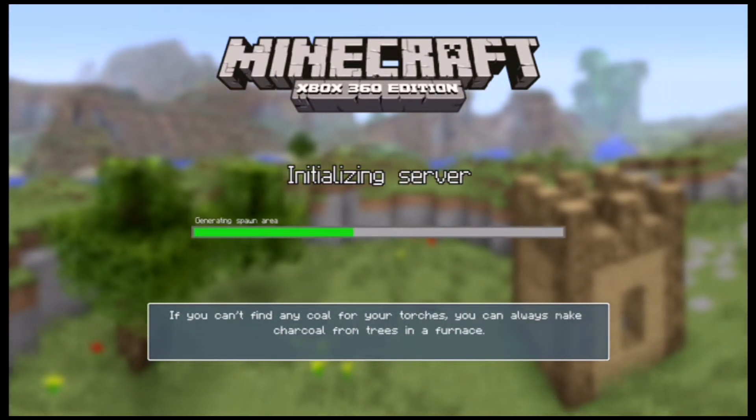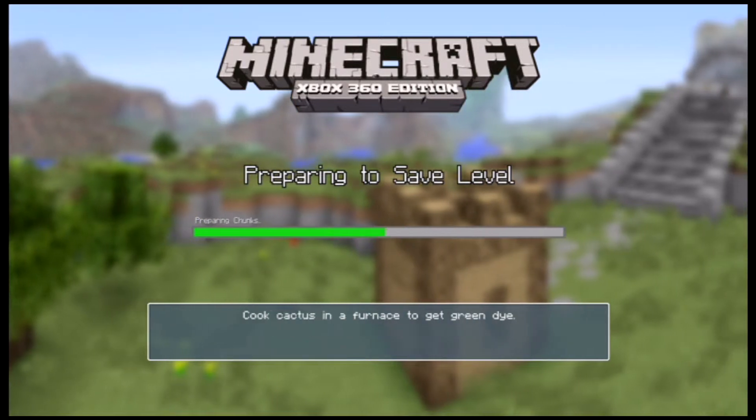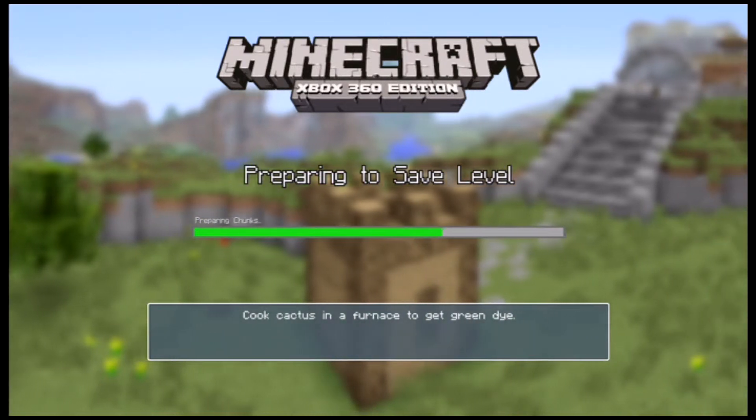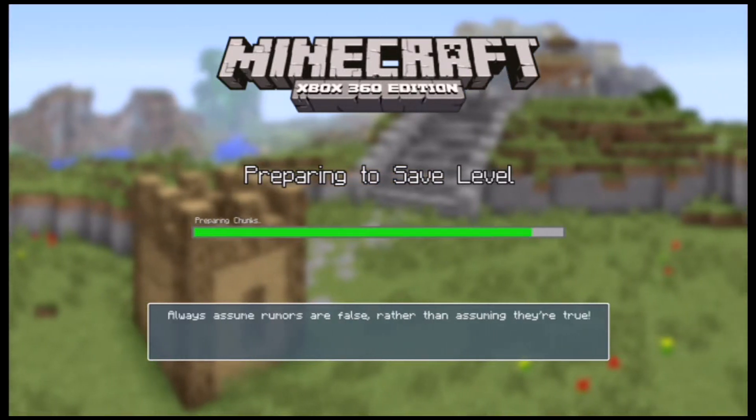There are new cave sounds, new AI for mobs, and mobs now drop rare items. I don't know the specifics for each mob, but they do now drop rare items — which is pretty cool.